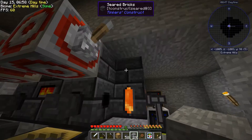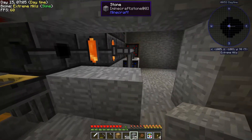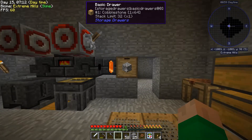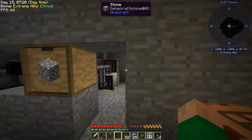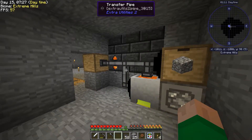I want to see the tank there because I want to be able to pull lava from it. This will start to get stone. We can pull our lava from here, we can pull stone from here, and we don't have to see any of this. I'm going to leave it open for now because the next thing I want to do is automate obsidian.